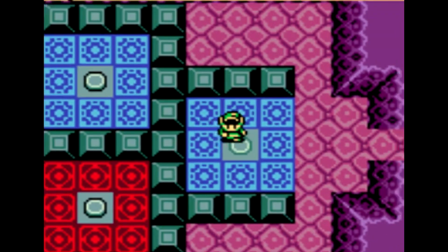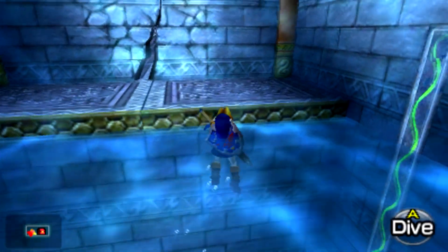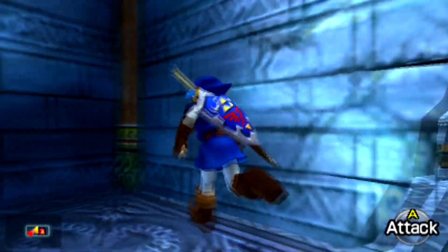The next dungeon I want to bring up is Jabu Jabu's Belly from Oracle of Ages, which is directly inspired by the Water Temple. It is the 2D version of the Ocarina of Time Water Temple — I really feel that way. Both dungeons have very similar elements: high, medium, and low water levels. In both, you go to a room when the water level is low, then come back when it's medium or high and the room is totally changed, with different elements and puzzle solving. You have to remember: 'I can't reach that now, but if I come back with the water at a different level, I can reach that platform.'